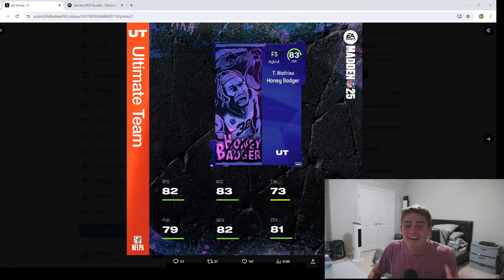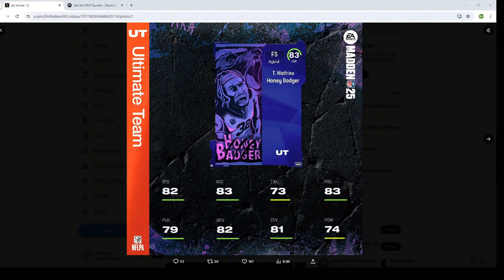What is going on fellas, hope you boys all had a fantastic day. I honestly did not think I would be turning on my camera one more time tonight to record a Madden Ultimate Team video, but here we are. On your screen right now you are seeing one of two pre-order players coming with the Madden 25 Deluxe Edition. First up we got the Honey Badger, Tyran Matthews — 82 speed, 83 accel, 73 tackle, 79 pursuit, 82 man, 81 zone, with 74 hit power.